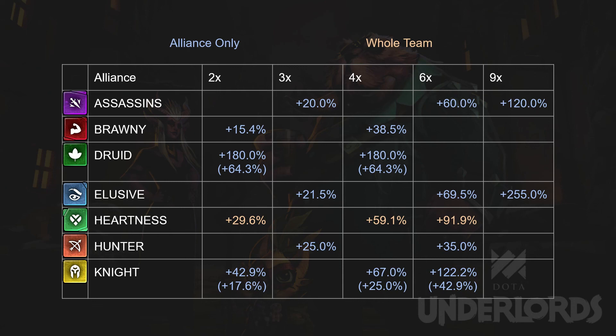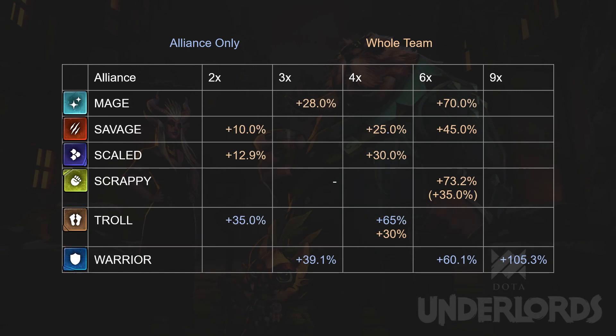Elusive is insane if you have a lot of them, but you may need to use some other alliances to carry them before you reach the end game. And remember to scale up if others are building for Mage — for example, Crystal Maiden could be your Elusive carry. Hardness is always good to have; you may want at least 2 of them if your team allows, but one reminder: you need the special item which converts Human to Hardness in order to reach 6 Hardness. For Hunters, forget about Hunter 6 — it is just a joke. For Scrappy, remember that this number does not reflect total power because health regen is not taken into account. Lastly, Warrior 3 is really good.